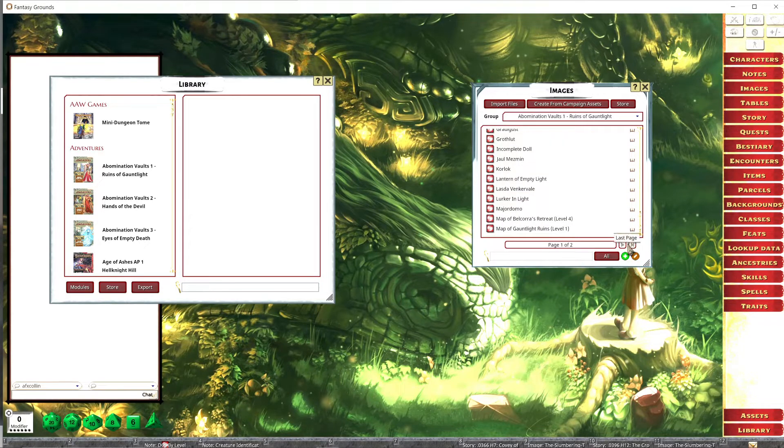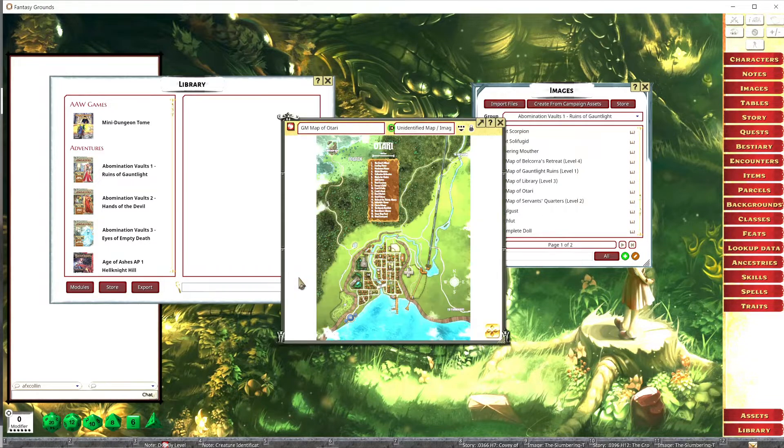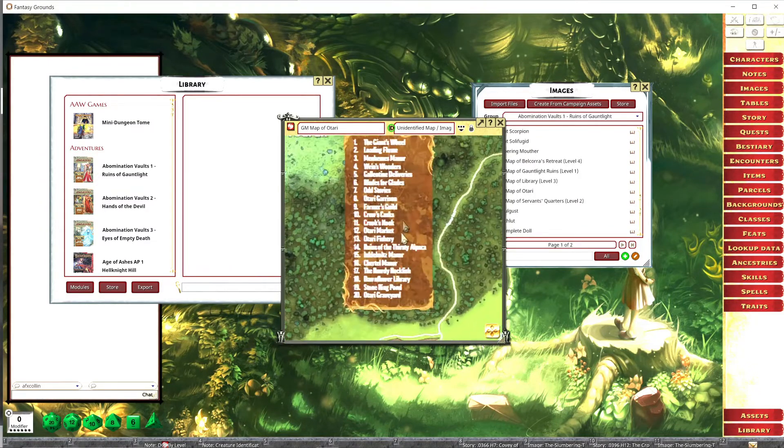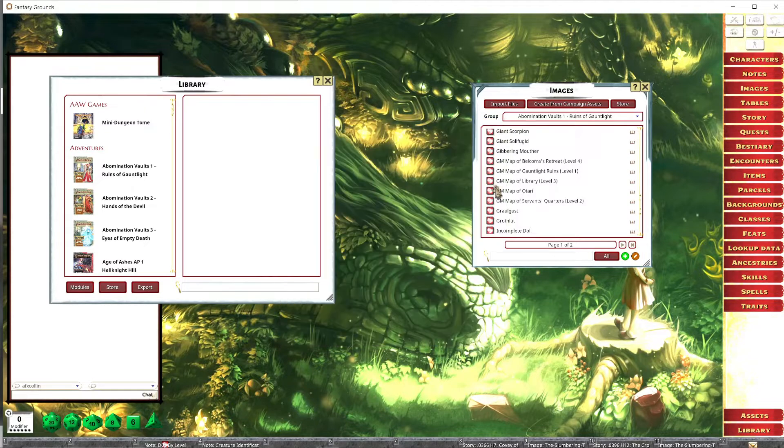The majority of the time a map will say 'game master map' or 'player map.' You normally want the player map for your players. The game master map is good to have on hand if you haven't studied it beforehand — a game master map will give you all the locale and everything you need to know. The game master map differs from the player map: if there are secret doors, you'll see them on the game master map but not on the player map.